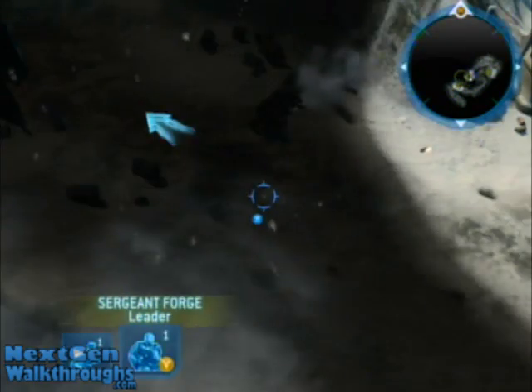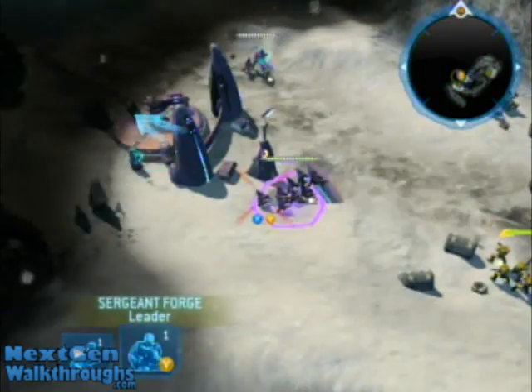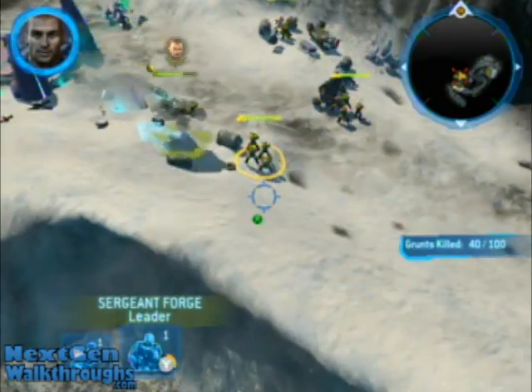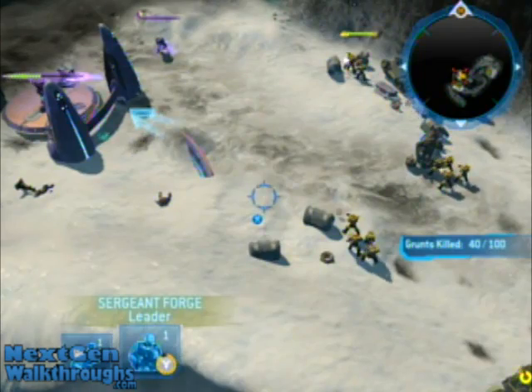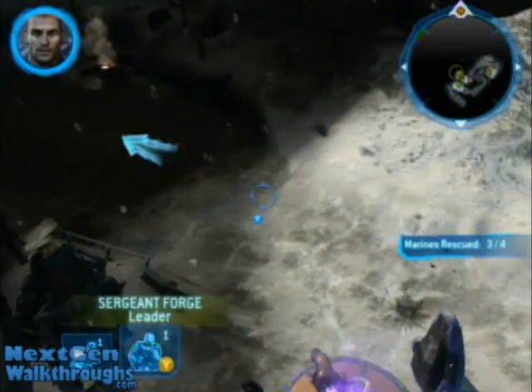You'll come across the next set of grunts right after you come across the next set of Marines. They're going to be right there in front of that turret. After you get them, kind of get Forge out in front, because there's going to be a group of grunts shooting the next group of Marines.